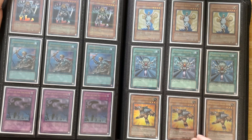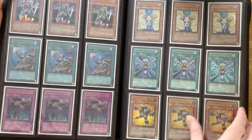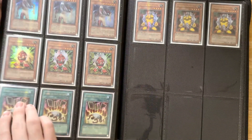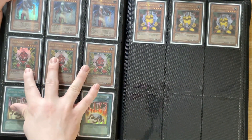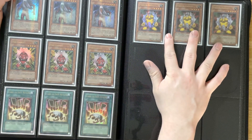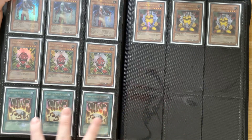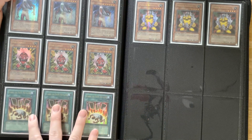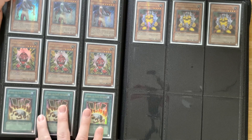So we have the Monster Reborn, we have the Neospatian Grand Mole - a great one-of in many old school decks, a card to take care of anything especially Synchros. Dark Dust Spirit saw a bunch of play in Monarchs, as well as the Red Gadget and the Yellow Gadget. And Card of Safe Return, although this was Ultra Rare in a pack that came out, so most people played that one instead.